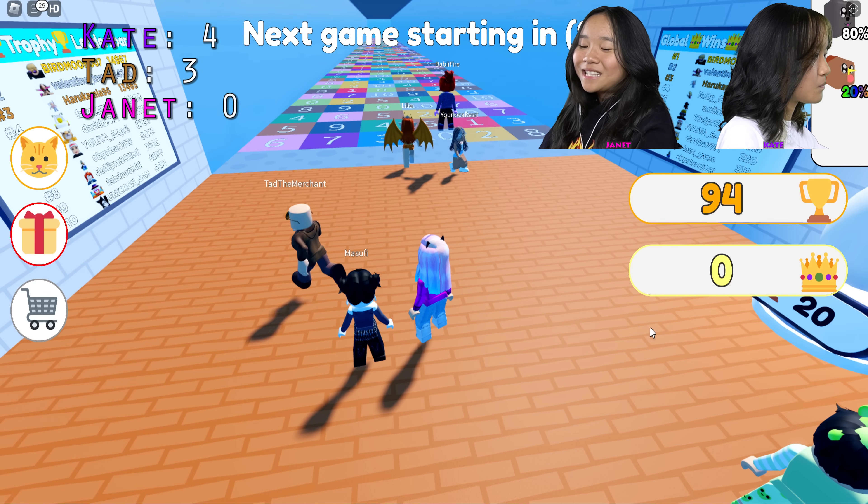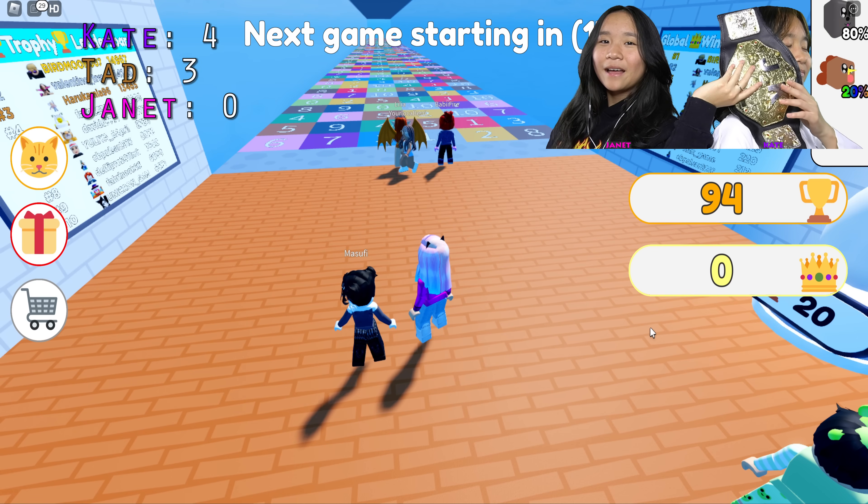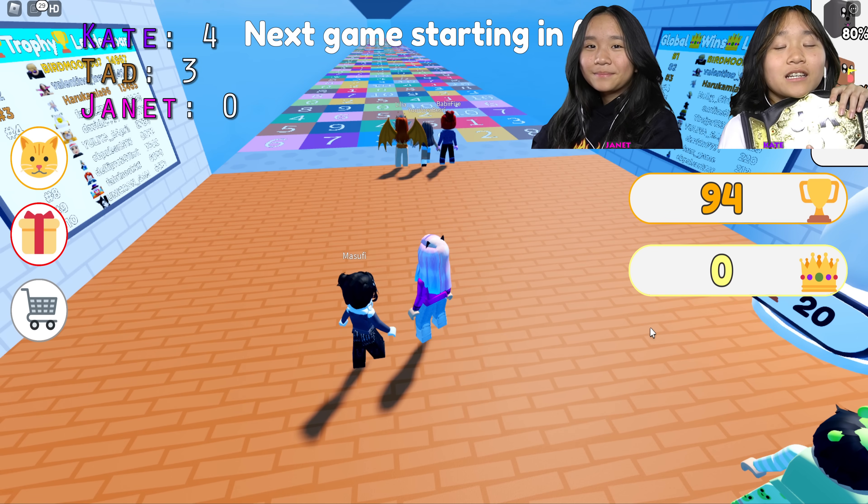Final scores: I have zero points, Ted has three points, and Kiki has four points — so she wins the check-in. Yay! That's what we have for today, guys. We hope you enjoyed this video. Thanks for watching. If you enjoyed the video, big thumbs up. We'll see you in the next video. Bye guys!